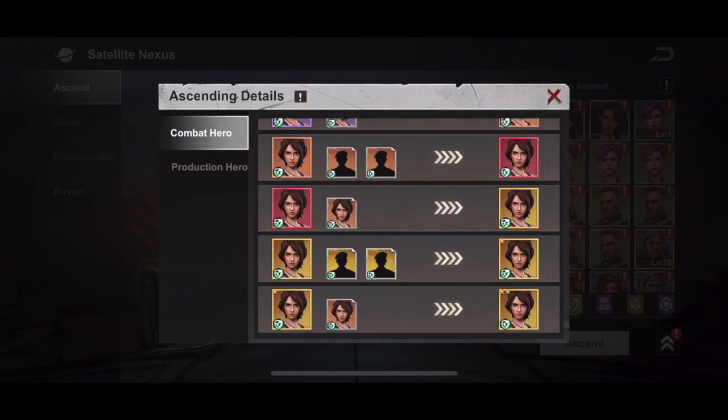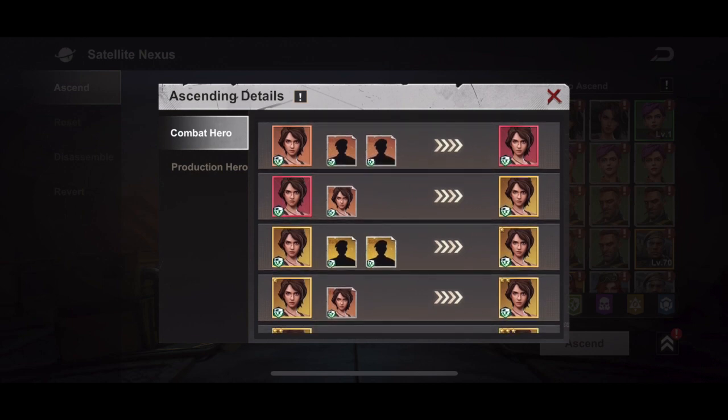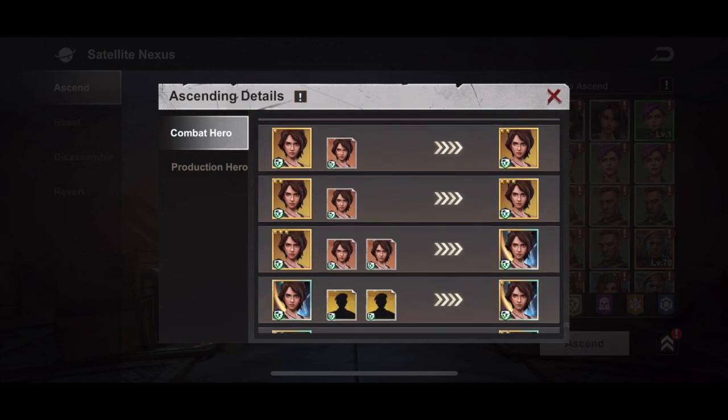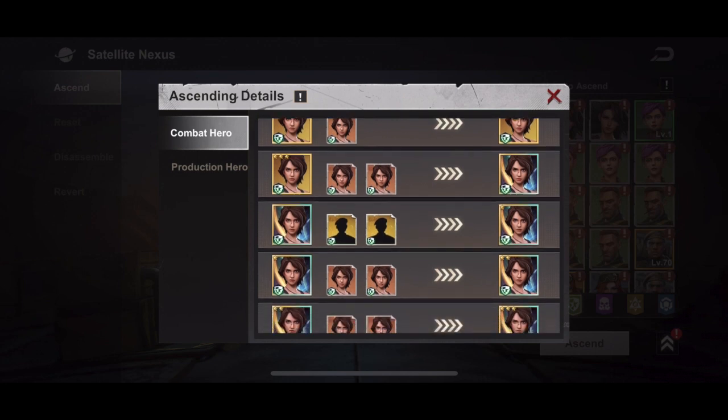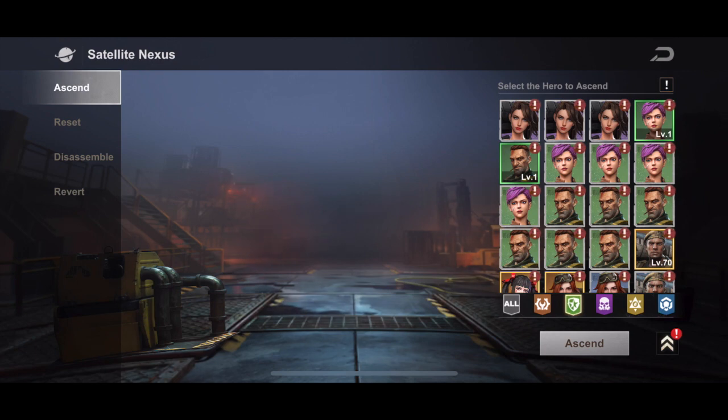Orange plus an orange hero makes it red. Then red — orange plus an orange hero to make it gold. Gold requires two more gold heroes, any random ones. You never want to use elite heroes to level up other heroes unless you're using them to ascend to orange, or using the orange shards to ascend the hero of that shard.